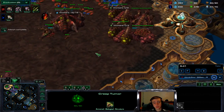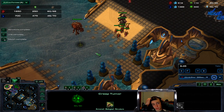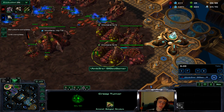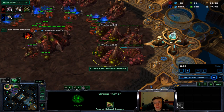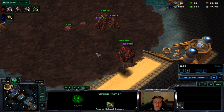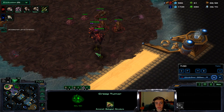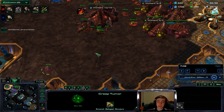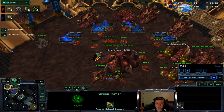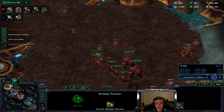A decent amount of army — if we look at army, I have like double his army at this point. So we're just making more roaches, waiting for our third base to get up so we can saturate it. He's floating a lot of resources — he wasted so many resources this game. I morphed a couple overseers; didn't want any dark templar shenanigans. We start hydra production now because I saw the oracle. Now these two queens — my creep queens — I didn't move them back, so they actually do die.